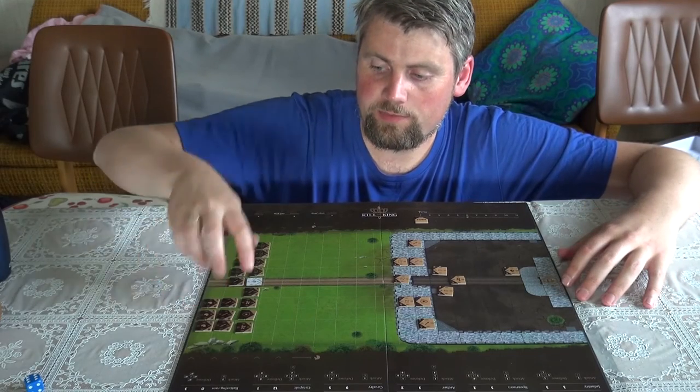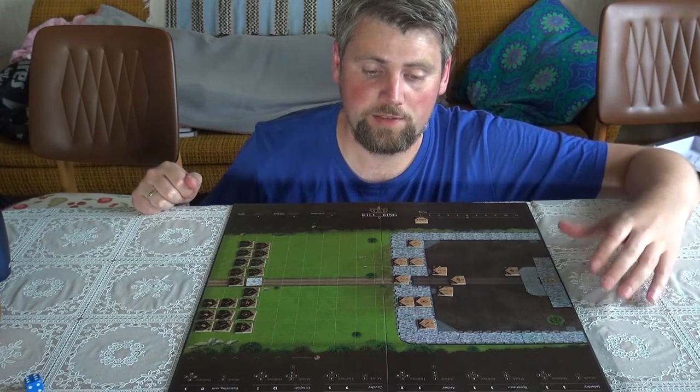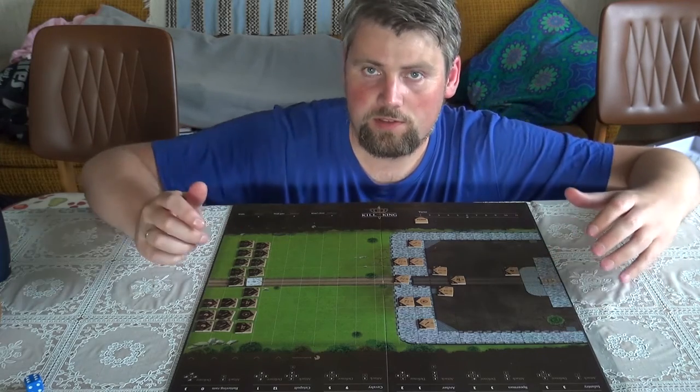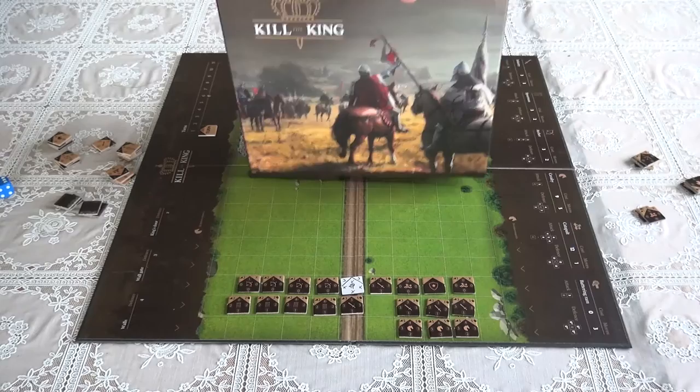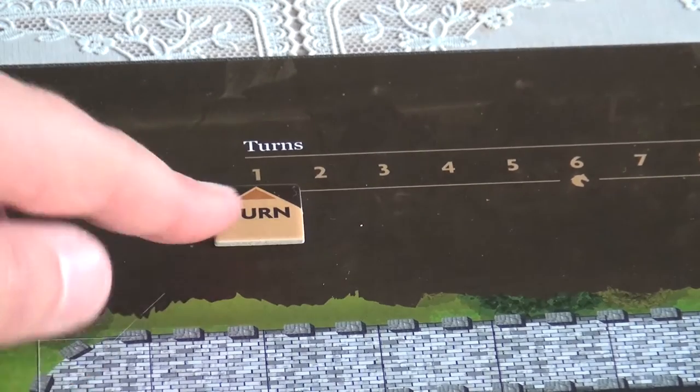The black player has three first rows to place on, while the white player has an entire castle to place on. Once both players have placed, we remove the shield and place the turn marker to turn one, and we are ready to play. The black player starts first.